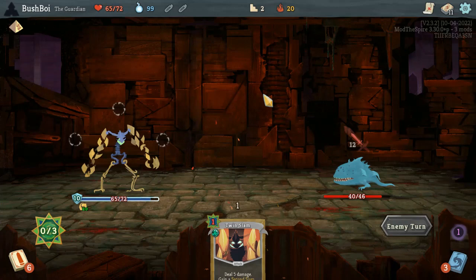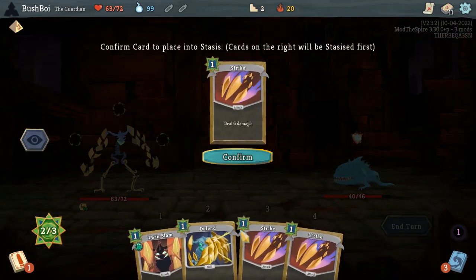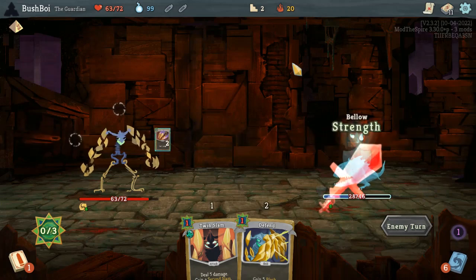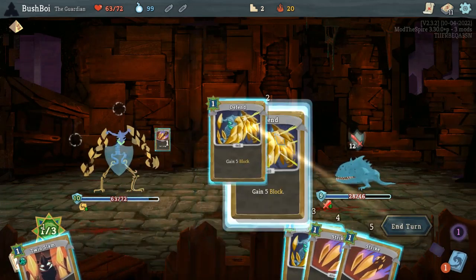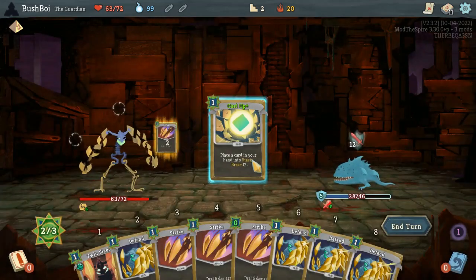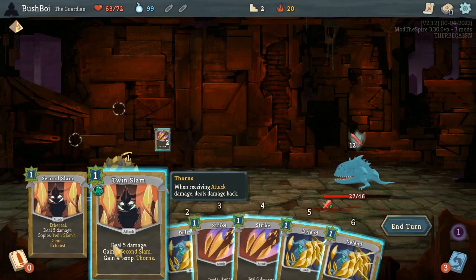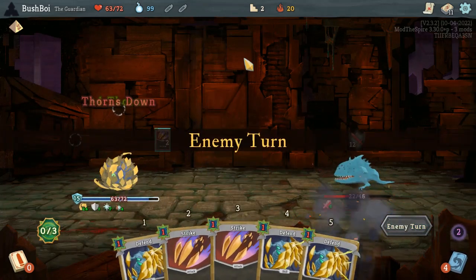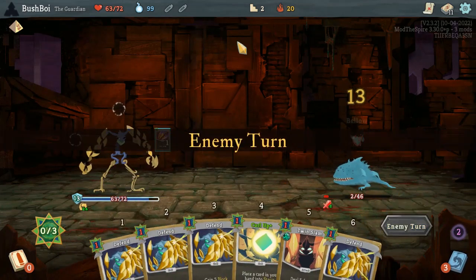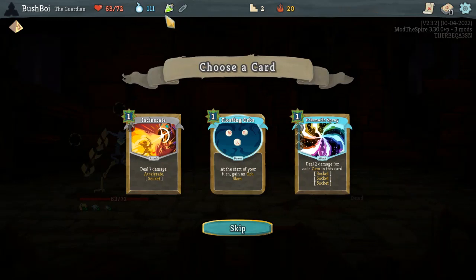Save the Twin Slam for when I can play it twice. I don't really want to redraw strikes, but there's only six cards in the draw or discard, so we're still likely to draw defense. Although I was actually kind of hoping for Curl Up, but that's fine. Now we can do this — this is still technically more damage than a strike and we're going to redraw it. Jawworm is defending right now but we should still be able to get the kill next turn. Guaranteed.